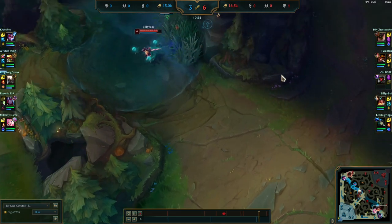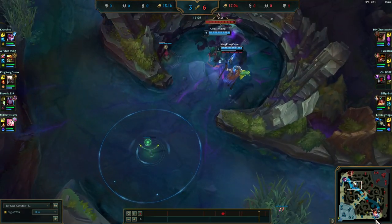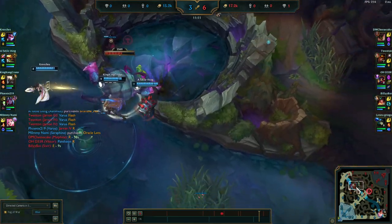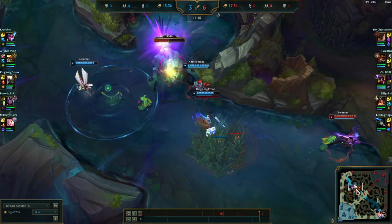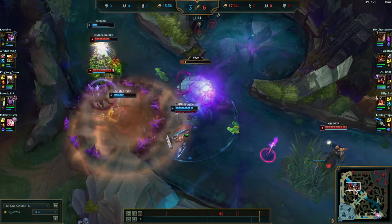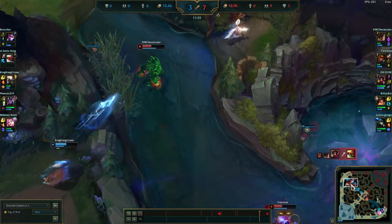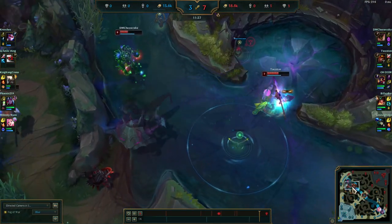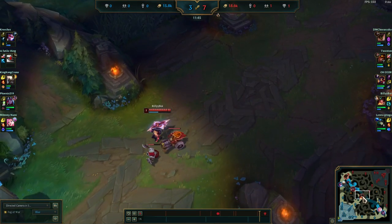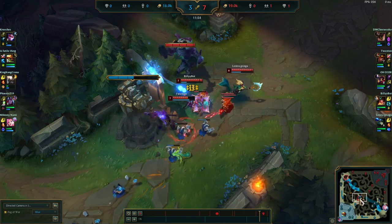Our team is going to be looking to try to get this Rift Herald objective, which will give them a lot more map pressure. But the enemy team sees them doing it — a TP comes in mid lane from Viktor, and Malphite comes from top lane, with J4 going in. Malphite gets a huge ult, J4 ults onto our Vayne. That's three ults coming out from the enemy team — they get one kill and secure the Rift Herald. Well played from the enemy team, collapsing super fast with teleport and three ultimates. Their Sivir rotates up to try to get this mid tower.